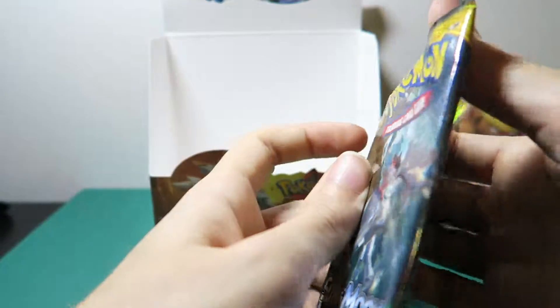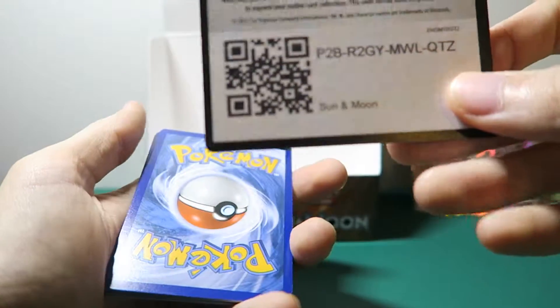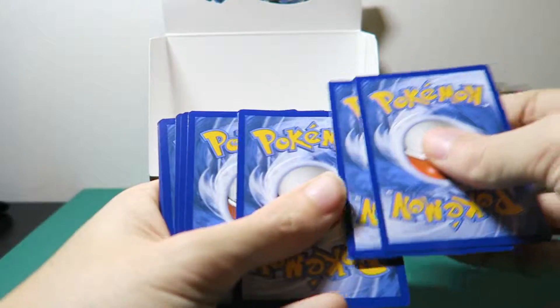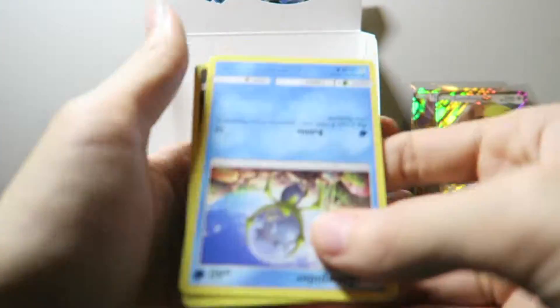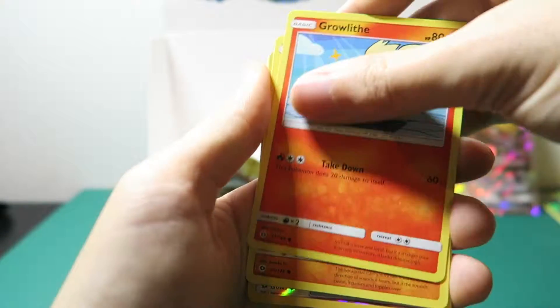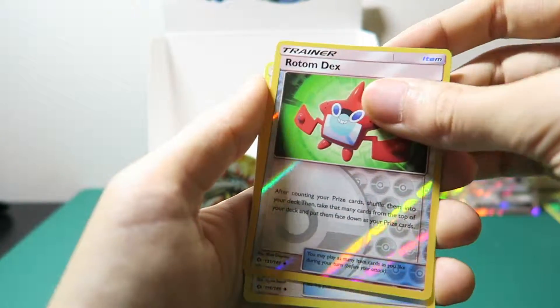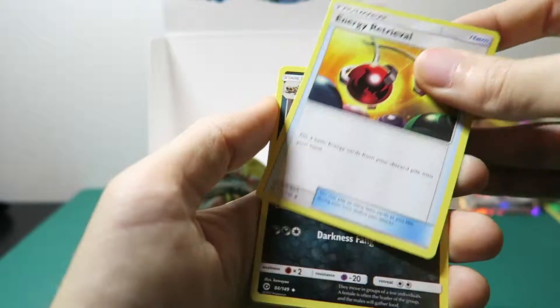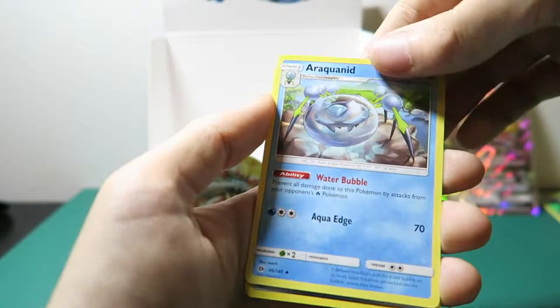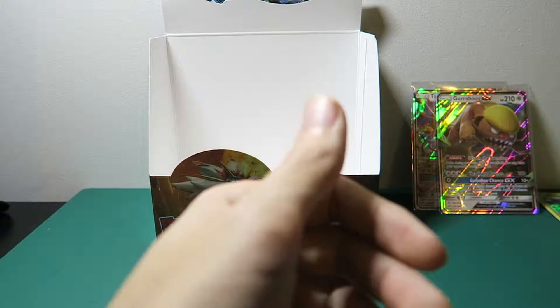We are down to the last pack. We want something good to end this epic four-part Sun and Moon booster box opening. I'll go a little bit slower because I want to take my time. Cosmog. I've done the card trick wrong again — last pack and I still do the card trick wrong, absolutely ridiculous. Let's put the energy cards in the right place. The rare is the fish guy. Ridiculous.